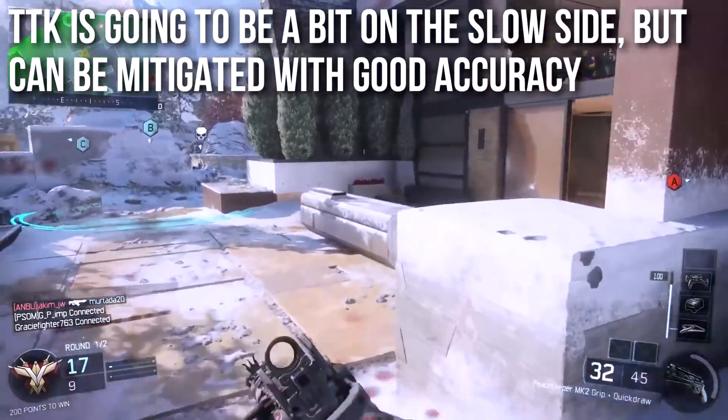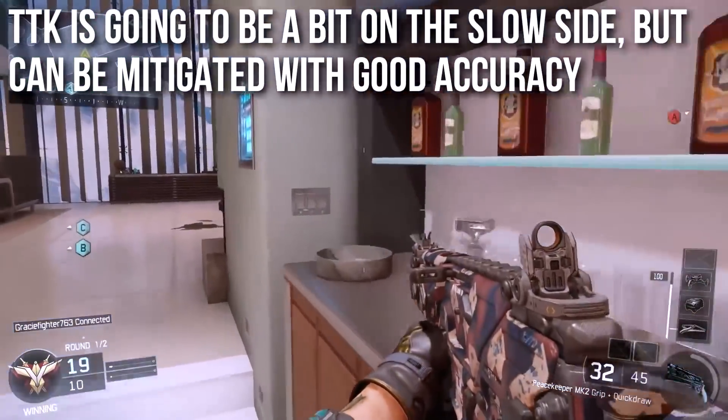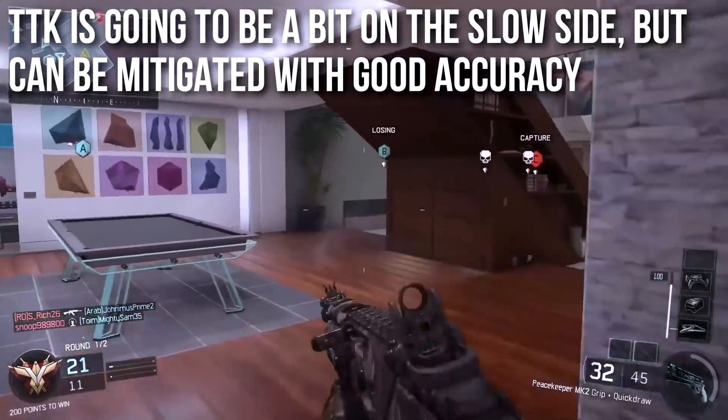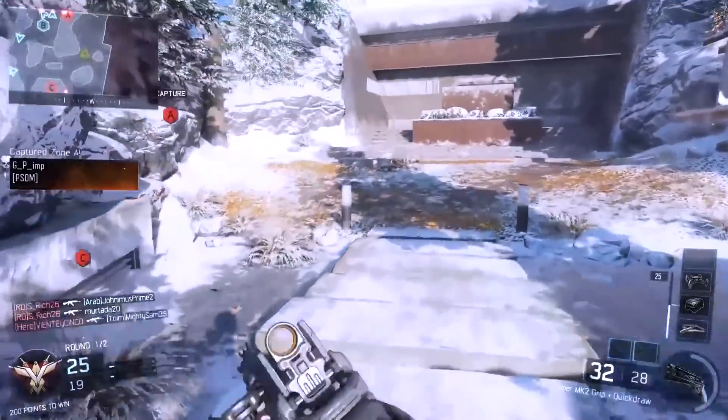This is what Drifter, a popular COD YouTuber, had to say about the weapon a couple years back when it came out: 'Time to kill unfortunately is going to be a bit on the slow side for this weapon, but it can be mitigated through good accuracy. Low damage combined with the medium rate of fire means that this is not a very fast time-to-kill weapon.'